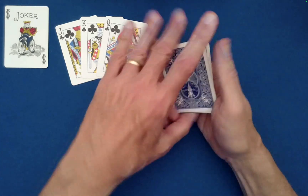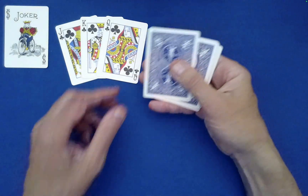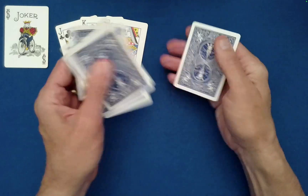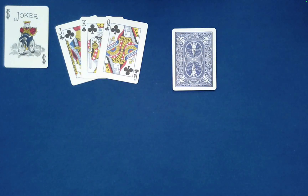So to convince you that that is not the case, we're going to mix this packet thoroughly using something called a mang — over, under, over, under. This really scrambles the cards: cards that used to be next to each other could be on opposite ends of the packet, or cards that were close to each other have switched places.